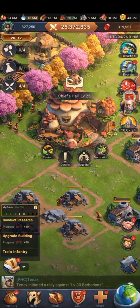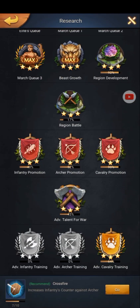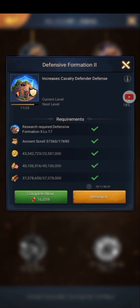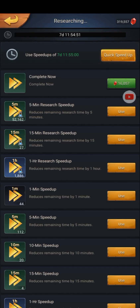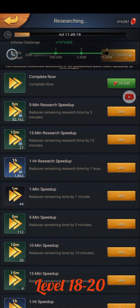Last week my advanced cavalry training was at 64% already and defensive formation 2 was at level 17. This week I managed to max defensive formation 2 and gain only one percent on advanced cavalry training. I upgraded defensive formation 2 from level 17 to level 20.